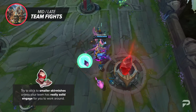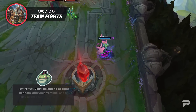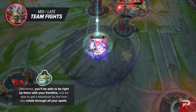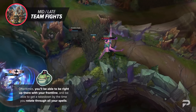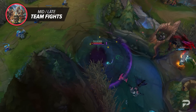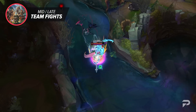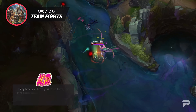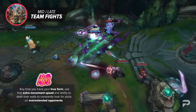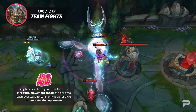After your core, you'll start to beef up quite a bit and team fighting gets a lot more comfortable. You'll be able to be right up there with your frontline and get a takedown by the time you rotate through all your spells. Aside from team fighting, Belveth is also an insanely strong duelist, easily capable of taking down almost any champ one-on-one. So anytime you have your True Form, use that extra movement speed and ability to dash over walls to constantly look for picks on overextended opponents.